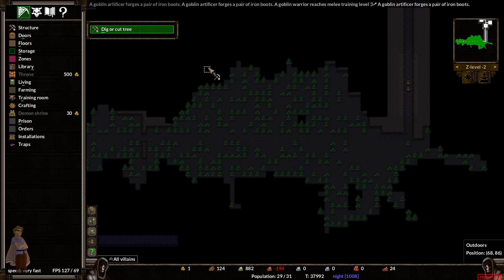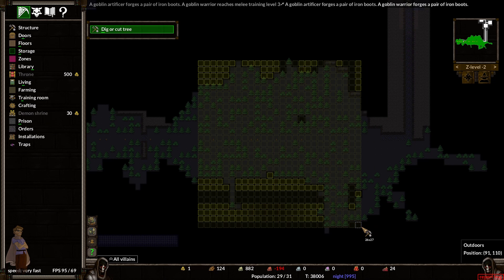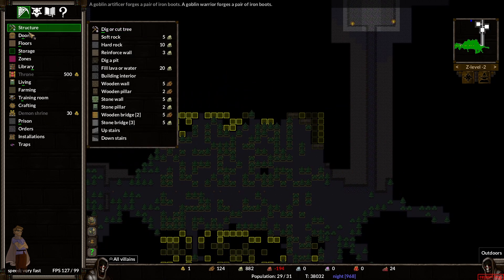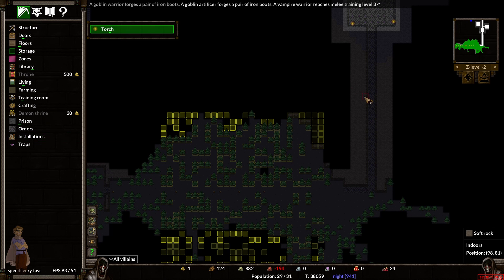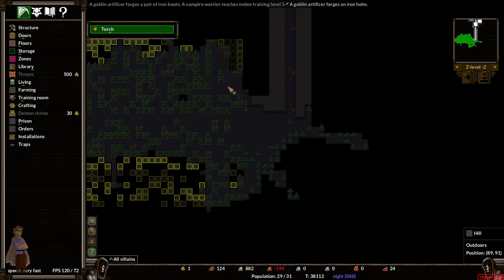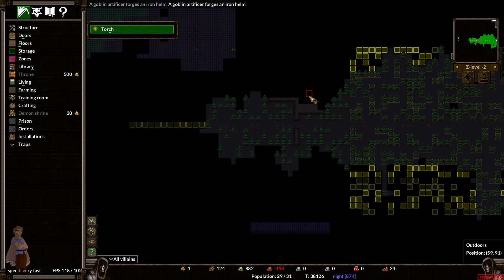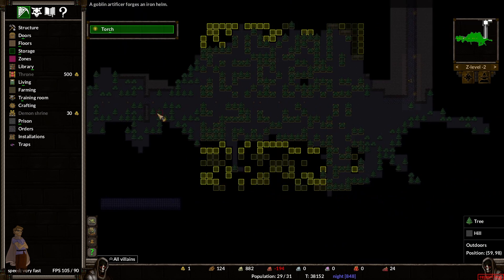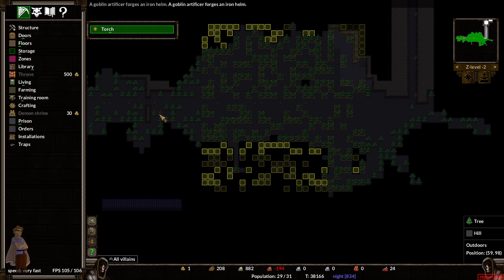Holy cow! I wouldn't call our lack of wood a problem per se, but this is definitely, definitely helpful. It is night time right now, so let's load up all of our guys. I'm going to disband this team — zombie, I want you on this team. There is nothing on Z-level 3, nothing, except maybe more wood. So we're just going to leave that alone for right now.